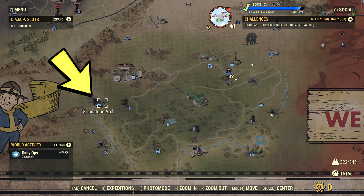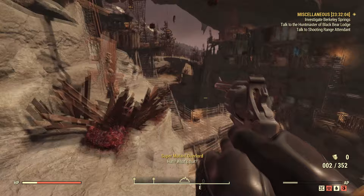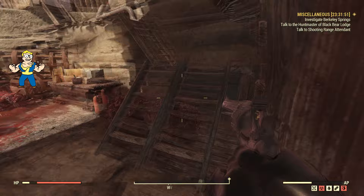Next we have the Grindstone Arch. As you can see from the sign, it says 'Natural Bridge made of stone.' It's a really beautiful site, currently infested with mutants living here. There are a lot of little rooms to explore, so be careful of those mutants.